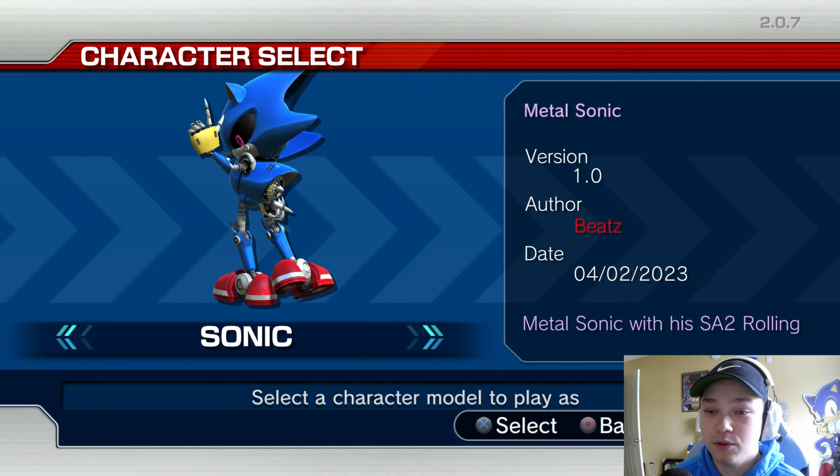Here we are in Project 06. As you can see, we have the options mods here, so we go ahead and select that. Then you go ahead in here and pick characters, then Sonic, and then you can see right there we have Metal Sonic right in front of us. So what they decided to do is create a whole different interface within the main menu to be able to select your different mods that you've downloaded for Project 06.